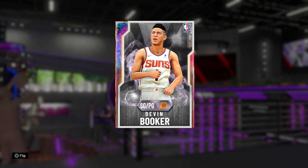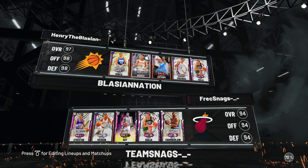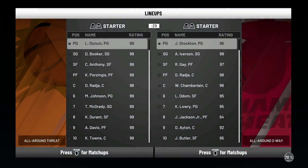Now I'm ready to take this card to the courts. Let's hop into a game and see if we're wet like we're Booker. Let's see what our matchup's looking like today — he's got John Stockton, Iverson, Rudy Gay, Dino Dynamite, and Wilt Chamberlain. Let's dance.